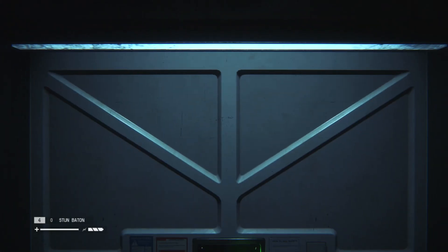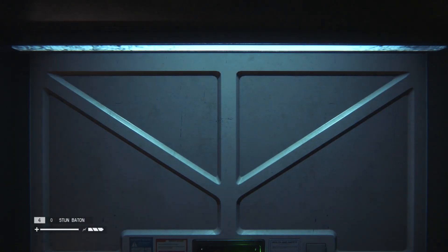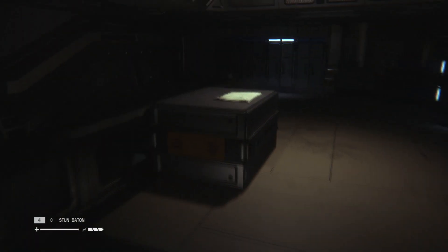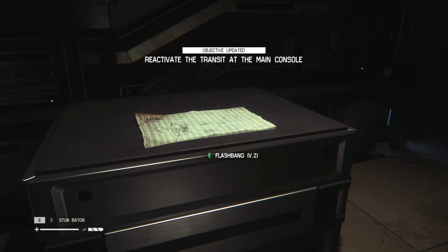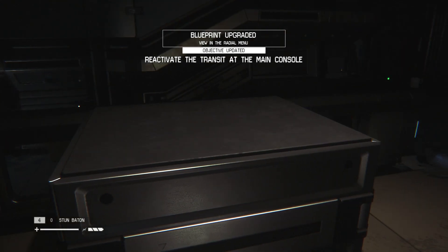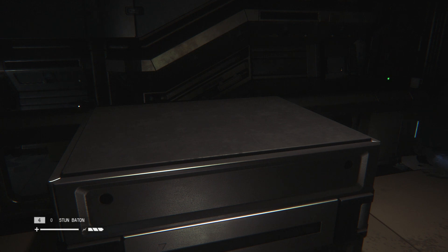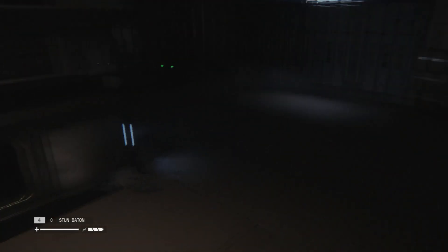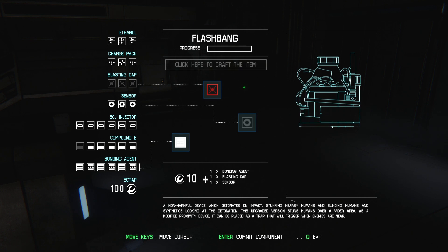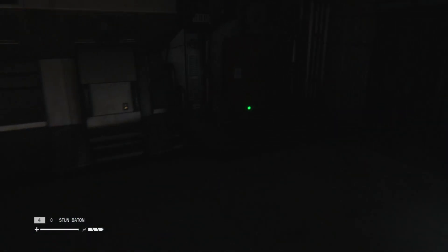To transit control. Reactivate the transit at the main console. Flashbang V2 — that's nice. That little bit of banging going on is somewhat frightening. Let me see what the upgrade actually is. Upgraded version stuns humans over a wider area. Alright, I guess that makes sense.